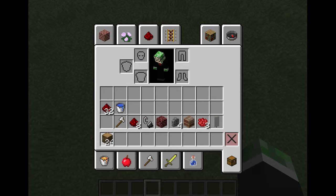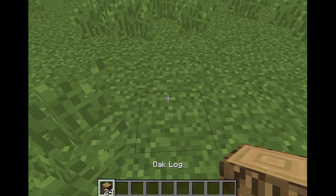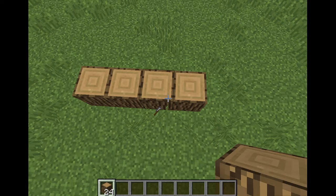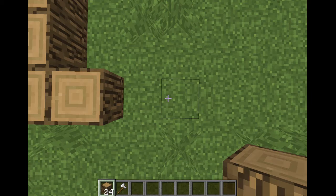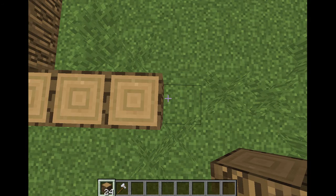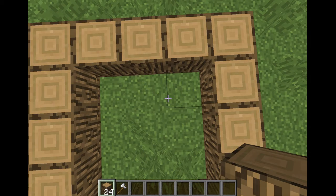First thing you want to do is make a 5x5 pattern just like this, just like what I'm doing here, out of 24 of these logs and leave one hole in the center.